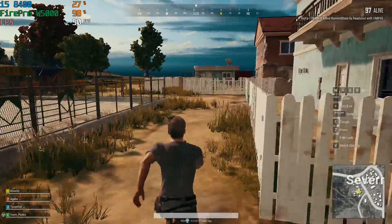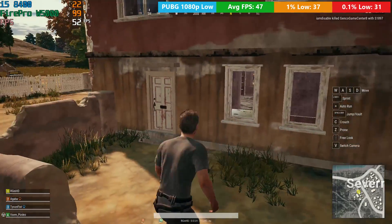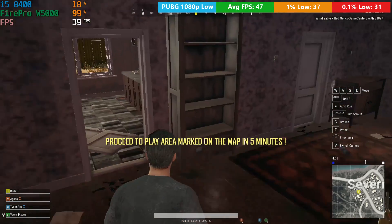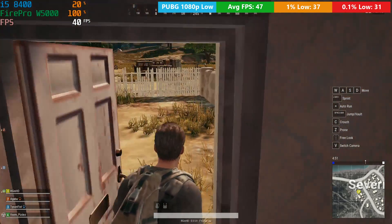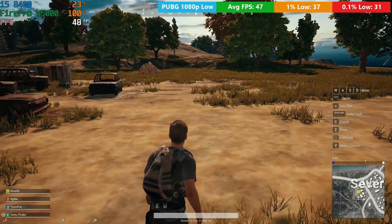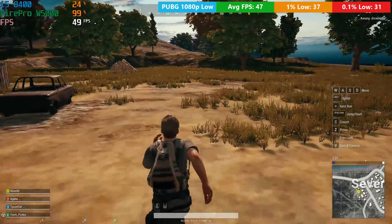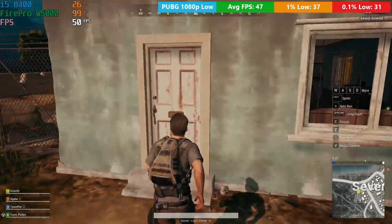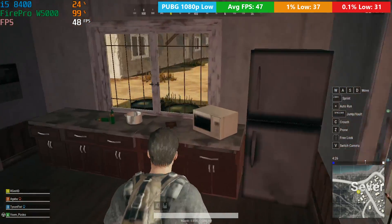Finally, PlayerUnknown's Battlegrounds — a game that has really improved performance-wise over the couple of years it's been out. On the W5000 workstation GPU it ran pretty well. Overall, the W5000 does an okay job in some games, but more often than not you will see some pretty heavy frame dips, and this card is certainly not cut out for gaming purposes — though it was never designed for such. It is however a decent option for a system with a weak power supply or no external GPU power cable, being very small and very quiet, though you are certainly better off buying an entry-level desktop card.